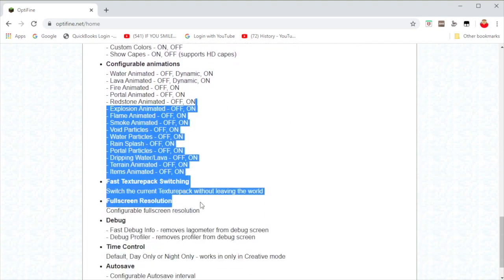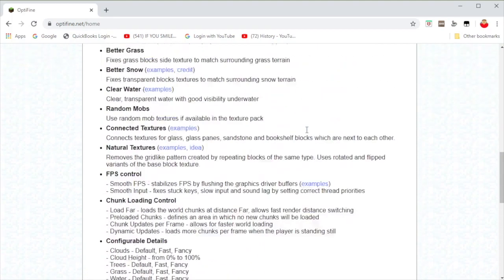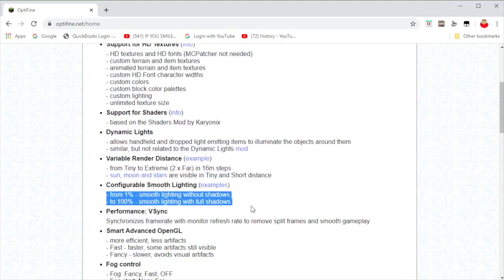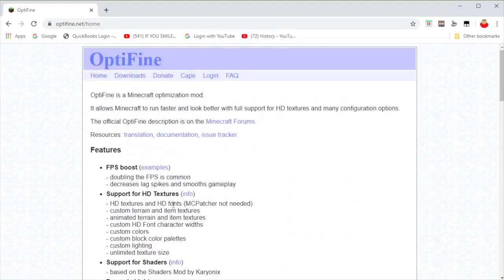And if you turn it off — like, I used to get only like 40fps, and now I get over 100fps. You should always turn off smooth lighting if you have a bad system and you want to get high FPS.